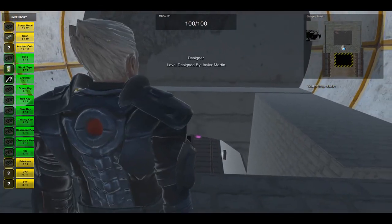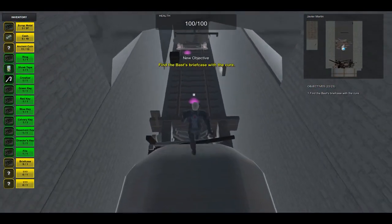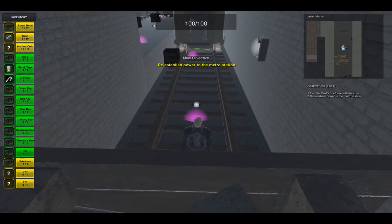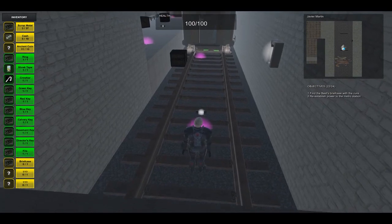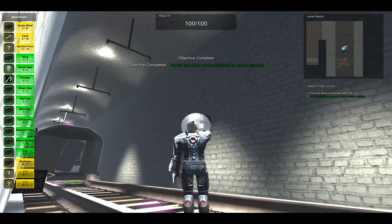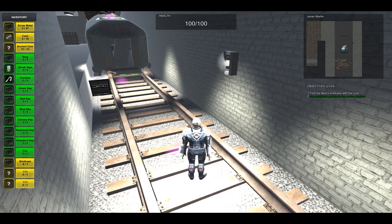Hello, my name is Heavier Martin and this is my level. You first start by dropping into the metro station. It automatically tells you that you have to find the Bast briefcase with the cure, and the second objective is to reestablish power to the metro station. So we go ahead and get the fuse, put it in the fuse box, and that gives power to the station.